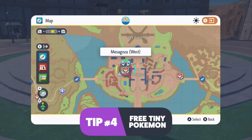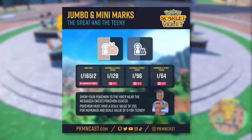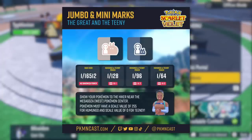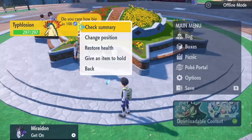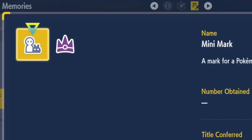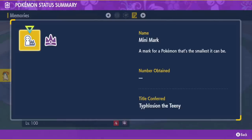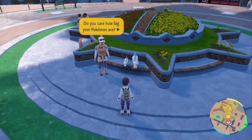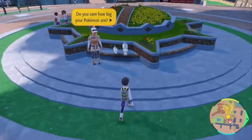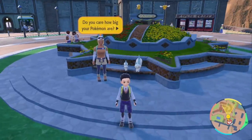If you go to Mesa Gosa West Pokemon Center, you can walk over to this little flower garden where this lady tells you if your Pokemon are really big or really small. If they hit max bigness or max smallness — jumbo or tiny — she'll give you a mark. The actual tip is: if you did the seven-star Typhlosion raid, it actually guarantees the mini mark on it, meaning it's the smallest Typhlosion possible. You already get the mightiest mark from all seven-star raids like Charizard, Inteleon, Samurott, but specifically the Typhlosion — every one will have the teeny mark. In order to get it, you have to talk to her. She'll say your Typhlosion is the smallest she's ever seen and give you the mark. You can have her check all your Pokemon to see if they're huge or small.